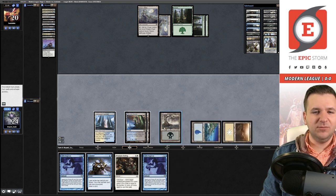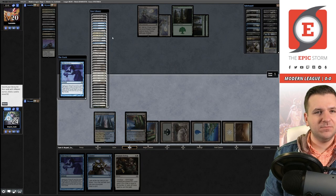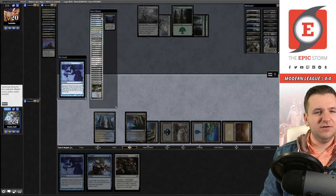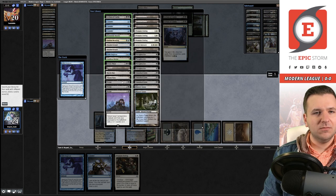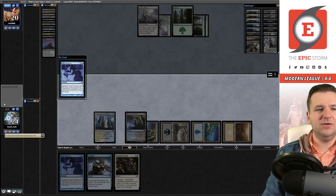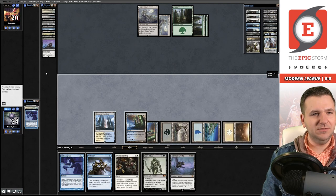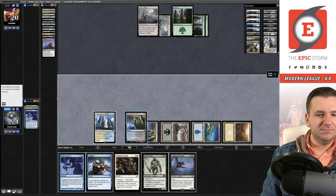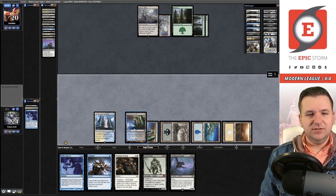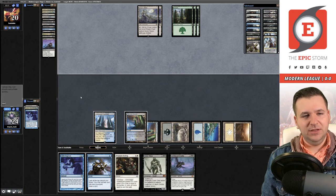Let's cast Gifts Ungiven again targeting them — our opponent has three cards. I think I'll just get a bunch of fatties: Grave Titan, Archon, Mending, and Thoughtseize. I don't think they're allowed to give me Thoughtseize. Maybe I was supposed to play around the main-deck Relic. I'll just pass the turn — probably didn't need to do that in my main phase, but whatever, it's fine.